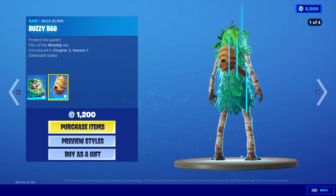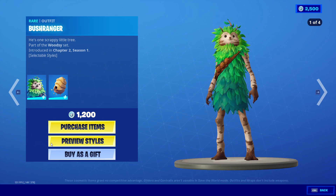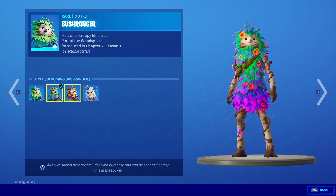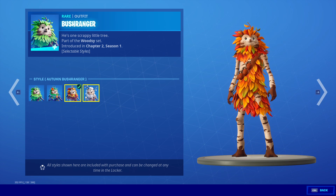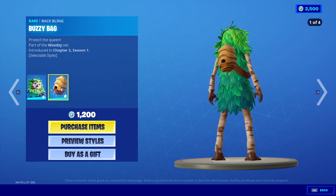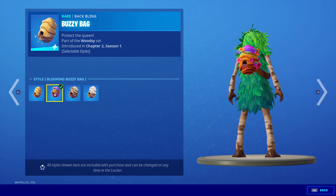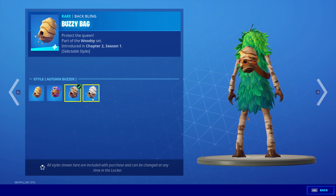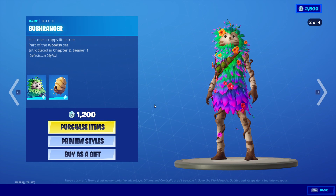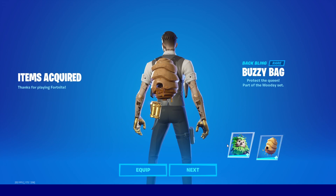First up, we have Bushranger along with the Buzz Bag. This is one of the best values, I think, in the game. You've got four styles: his default, his blooming Bushranger, the autumn Bushranger, and a winter Bushranger. And his Buzz Bag comes along with those styles as well — the default, the blooming, the autumn, and the winter. I think he's just so cute. We've got to get them. Let's equip them.